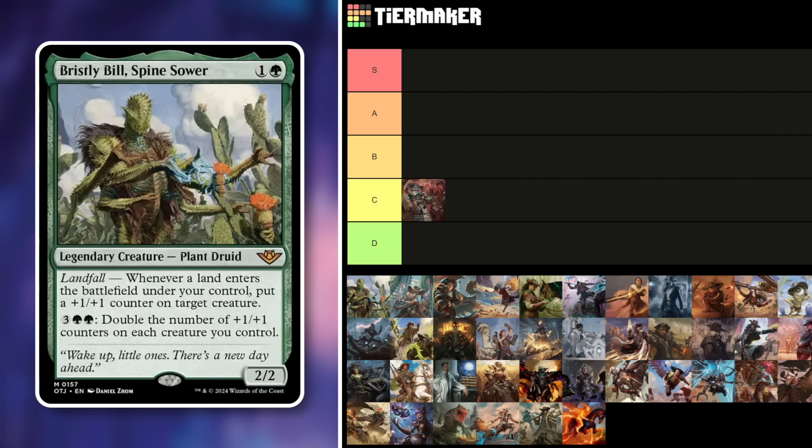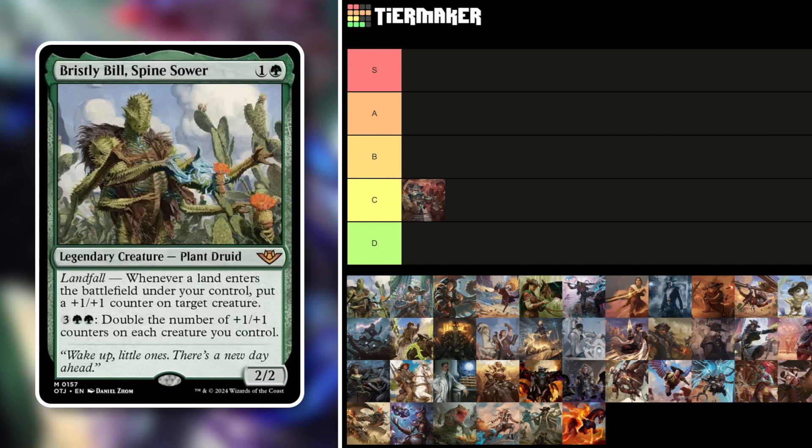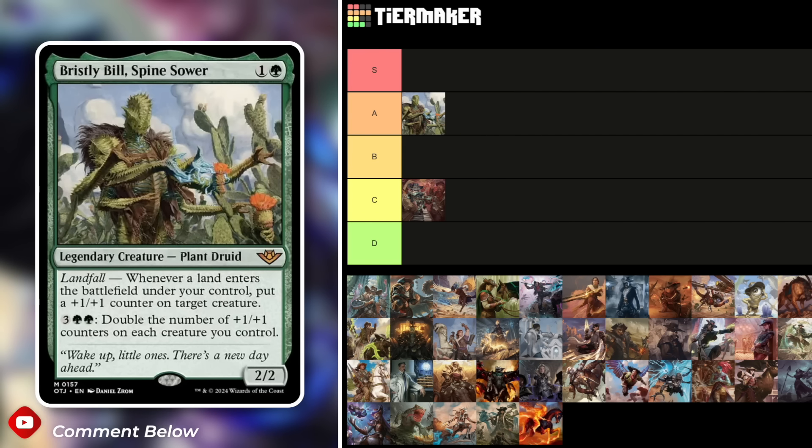Bristly Bill — definitely not in the worst tier. A 2/2 Plant Druid for two mana in green. Whenever a land enters the battlefield, put a +1/+1 counter on target creature. Pay three green green to double the number of counters on each creature you control. The only limiting factor is that you're in mono-green. There are plenty of infinite combos — Crystalline Crawler, Devoted Druid — and even without combos, it's incredibly powerful. I'm throwing this in A tier.